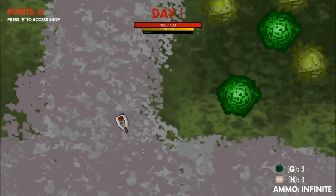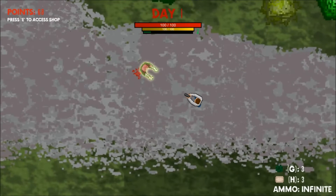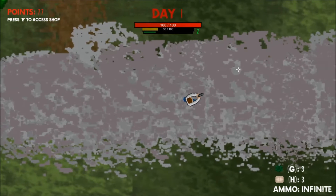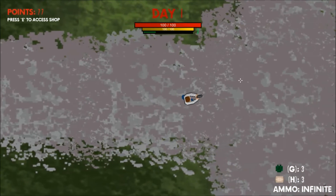Above the experience bar is your stamina bar, which is used to indicate how much stamina you have. Stamina is used when you are sprinting and is regenerated as soon as you stop sprinting. Above the stamina bar is your health bar — this is quite possibly the most important thing in the game.